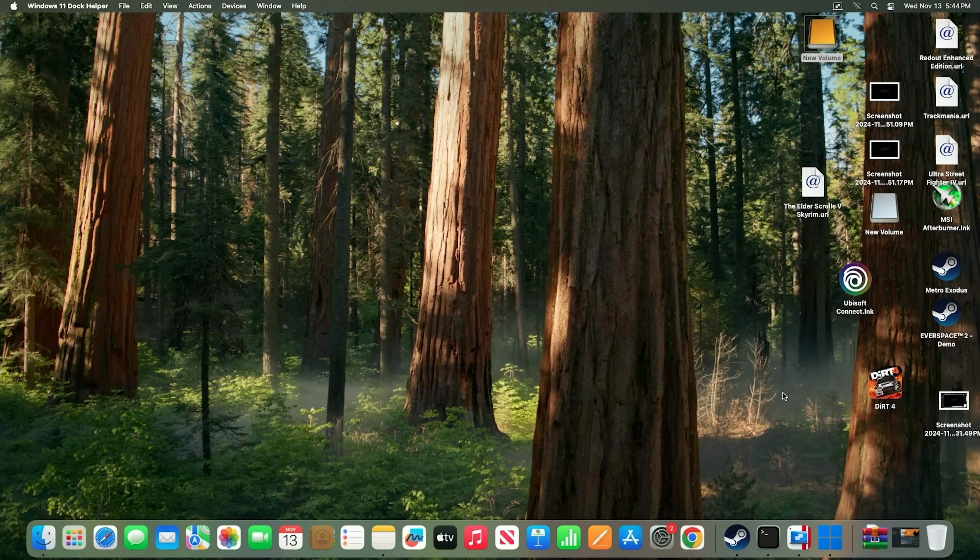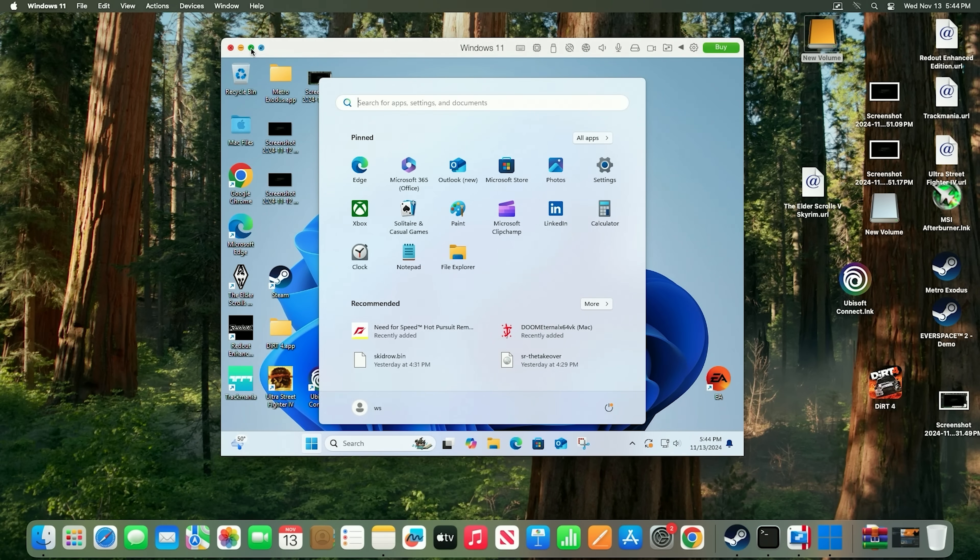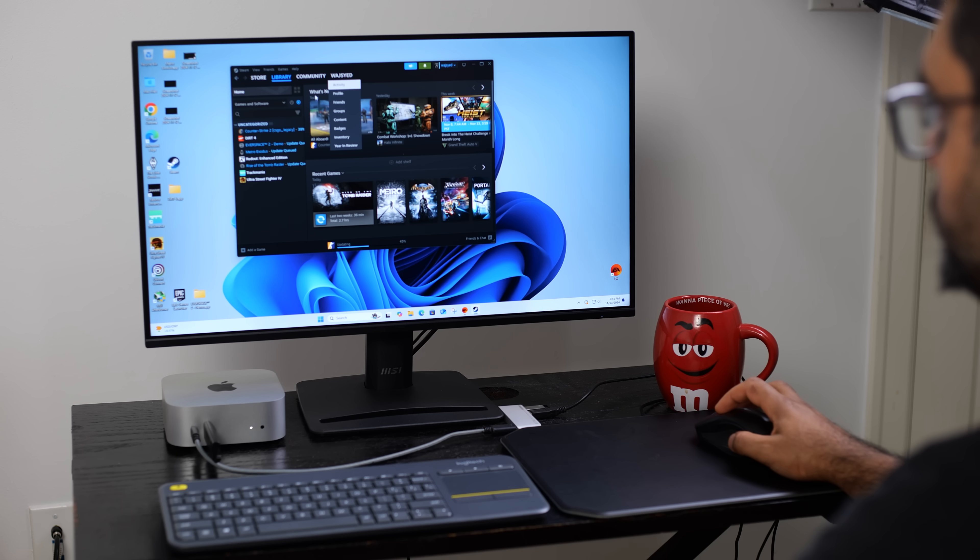The third option that will make all your games work is running a virtual machine — like Parallels running Windows 11 within OS X. The downside is performance: you're limited in CPU and GPU allocation. Even with the powerful M4 Pro, performance will not be nearly as good as a native Mac game or even a game translated using Crossover.